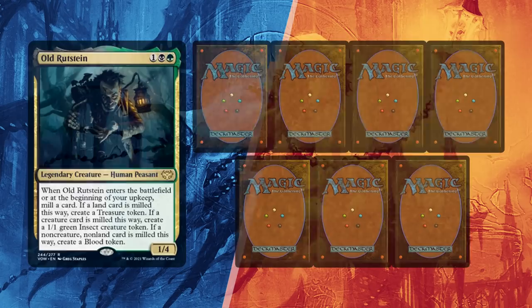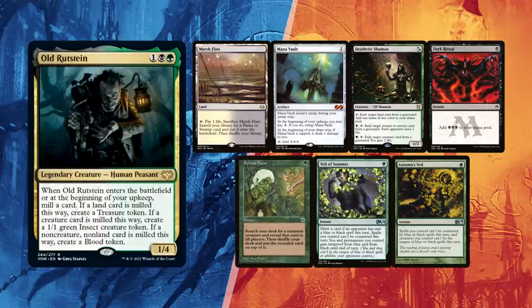Finally, Hélder mulliganed down to 6, keeping another risky one-lander with Marsh Flats. He has Deathrite Shaman for ramp, as well as Mana Vault and Dark Ritual that can allow for an early Ad Nauseam if he's able to find it. Sylvan Tutor can find Allosaurus Shepherd to bypass interaction, and with redundant vale effects he prefers Summer over Autumn, shipping the latter.